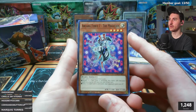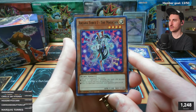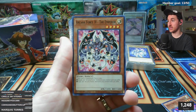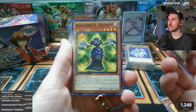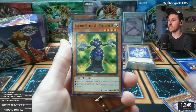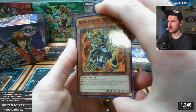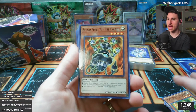Arcana Force I: The Magician - I've never seen this one before, might be new. Arcana Force III: The Empress, Arcana Force IV: The Emperor - I think some of these might be new. I don't remember which ones are new or old since a good amount came out in Light of Destruction. Arcana Force VII: The Chariot, Arcana Force XIV: Temperance - I don't remember many of these despite them being in the anime.